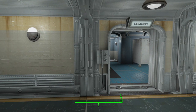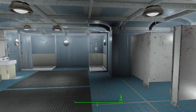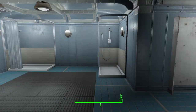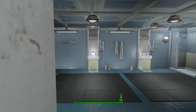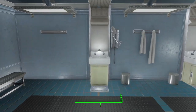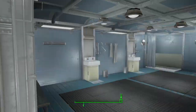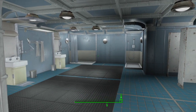Our first communal bathroom — there are four bathrooms in all. We've got working stalls, showers, and some sinks. These sinks are a USO item — Unlock Settlement Objects. The main base game doesn't allow you to have decent things for bathrooms but USO does, so we've got a nice little communal bathroom.